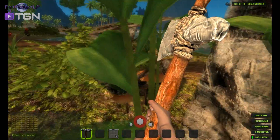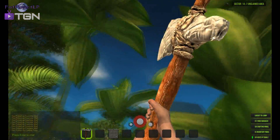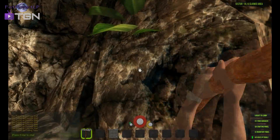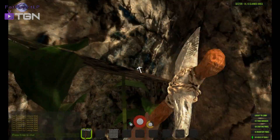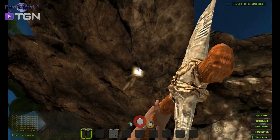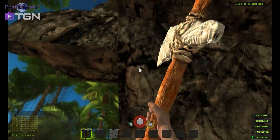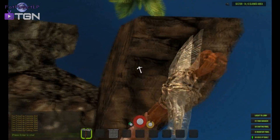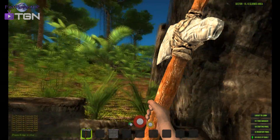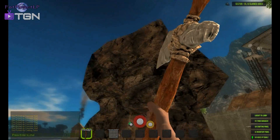Rocks are just absolutely abundant right now - it's kind of weird because like a week ago it was a godsend to find one rock. They've also updated the sectors, so as I'm slowly moving around you'll see them changing - they've been significantly decreased so now you can more easily navigate. There's no compass yet, but it's literally extremely easy to find where you're going.